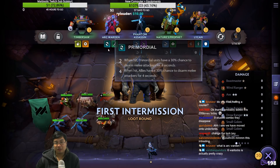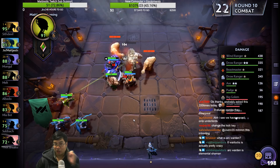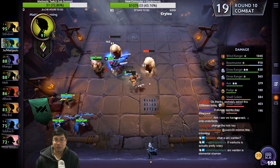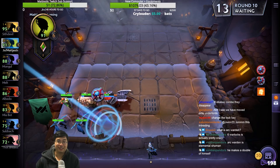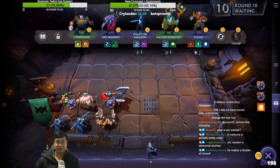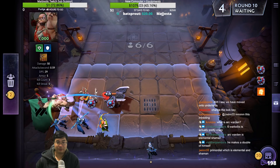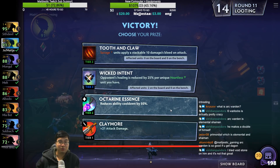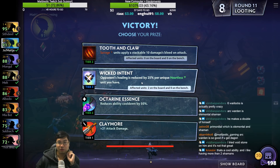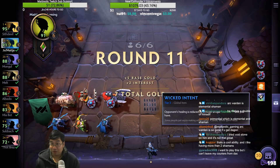Arc Warden summons a copy of himself that uses his items, but it is not very strong because he doesn't get mana as fast. I'll give it to the Beastmaster. Yeah, Elemental tier three — so reduce healing, reduce cooldown. We're going for reduce healing which is not bad. It's a tier three buff as well, so we got two tier three buffs, two items.